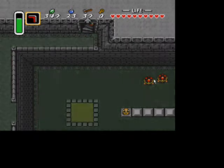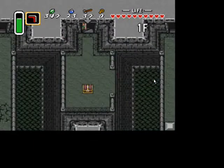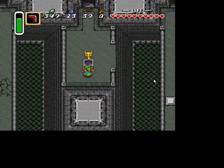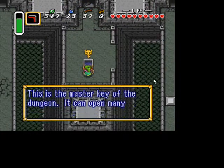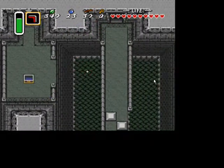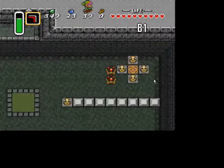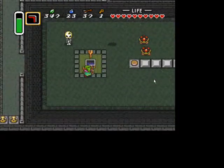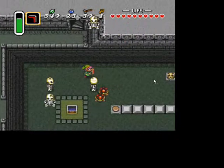Head up and in this treasure chest will be the big key. From here, the only place we can go is to drop down to the room we were just in but on the other side. There'll be some turtles here — don't worry about them. Lift the pot for a switch and open the chest for another key.